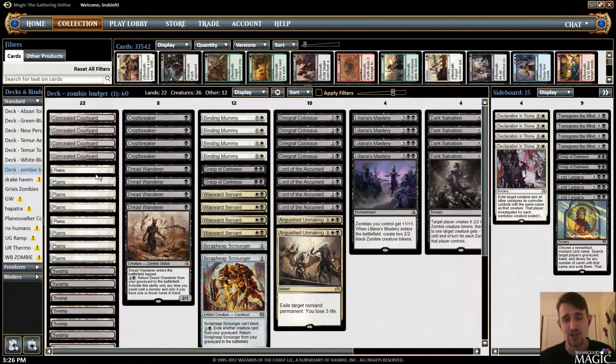The full four Binding Mummies, which I think really really help us against decks like green-black midrange. Two Grasp of Darkness, two Anguished Unmaking, and four Dark Salvations are our removal spells. Some lords, and no Plague Belcher in this build either. I think it's a really interesting build.